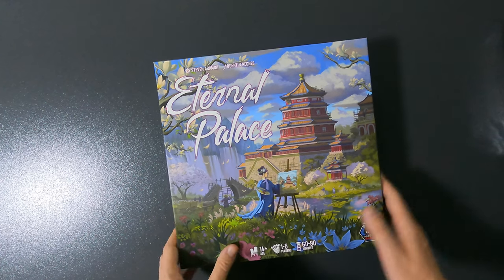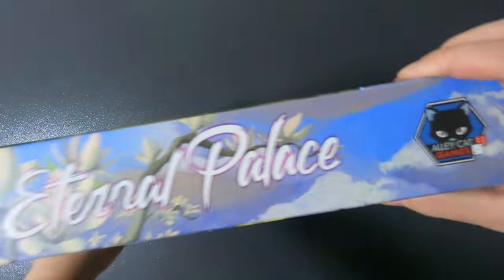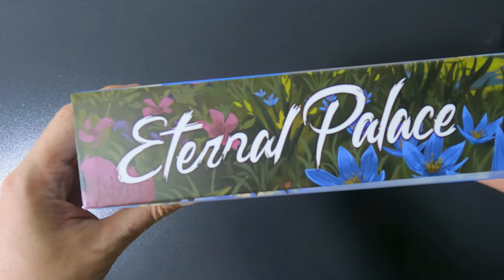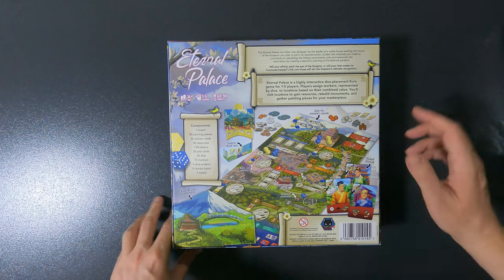I just removed the plastic, so let's see what's on the sides. Here on the side of the Eternal Palace box it does change the art a little bit, which is always nice — different flowers and also parts of the palace.